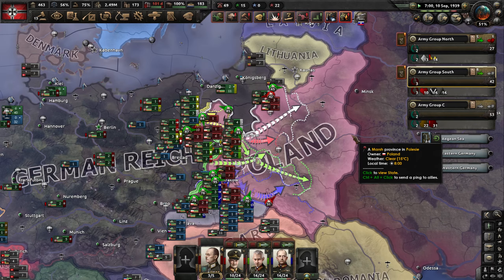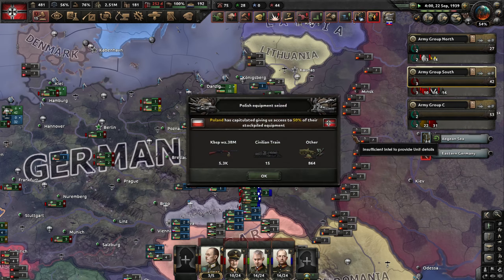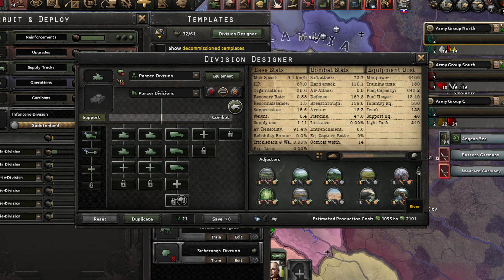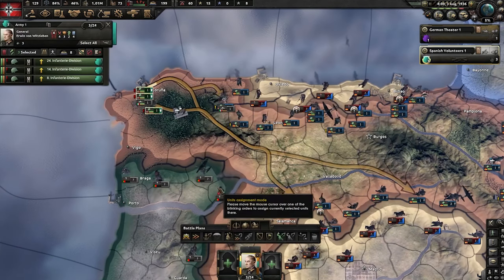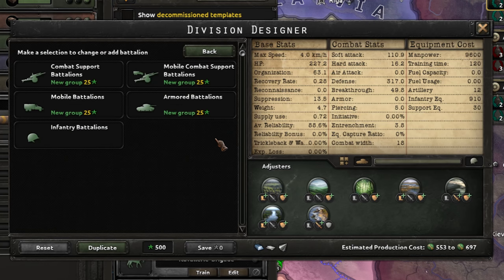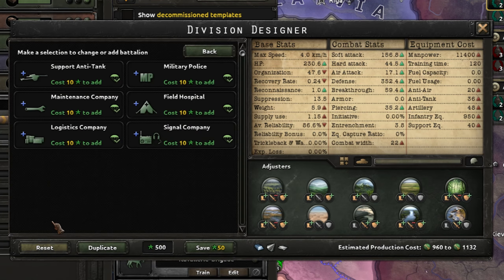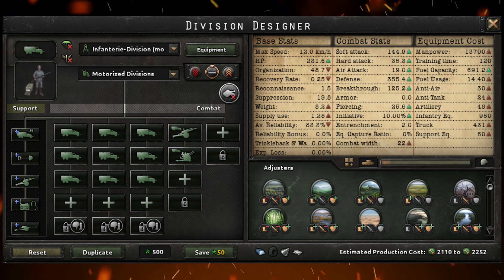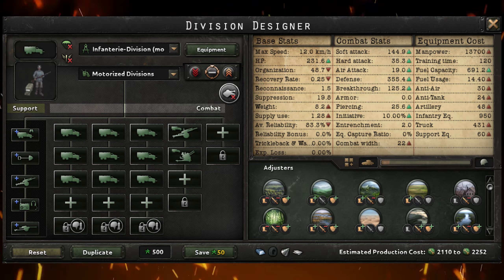The division templates for infantry and tanks in the 1939 start date are not what I would describe as historical. If you want, you can start in '36 and gather enough experience from the Spanish Civil War and the Sino-Japanese War to craft more historically accurate divisions. For your regular infantry division, I'd suggest adding line artillery and anti-tank battalions, support anti-air, a cavalry recon company, and a signal company. The motorized infantry division template looks quite similar — add motorized line artillery and anti-air, then include support anti-tank, signal, artillery, engineer, and motorized recon companies.